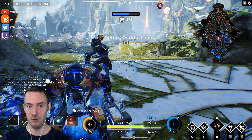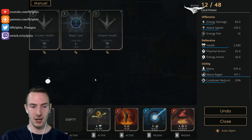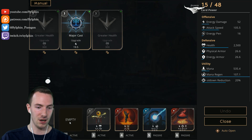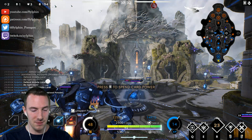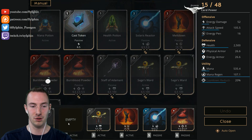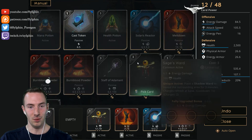We're going to defend mid lane and see what happens. Oh no — what did I just do? Oh my god, I just accidentally discarded a nine-point card. Guys, sorry for the language — that is absolutely horrendous. I just discarded a nine-point card by accident. Fucking ridiculous.